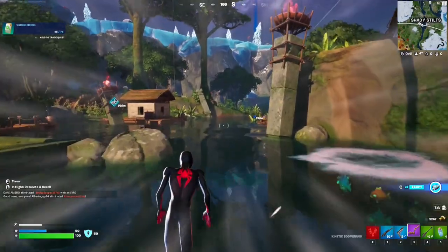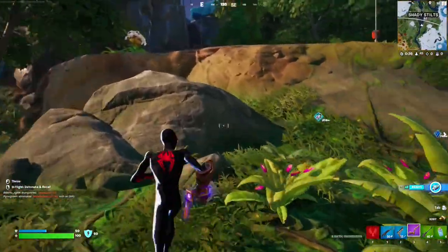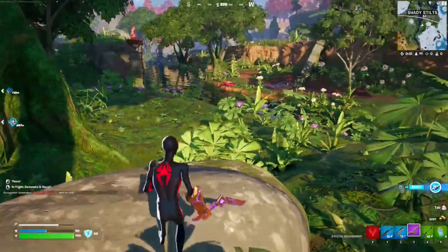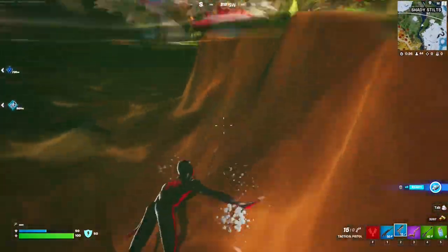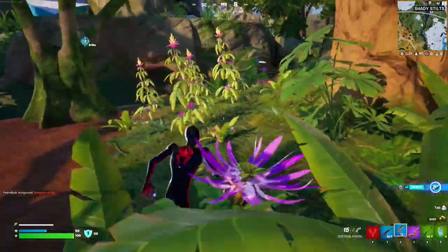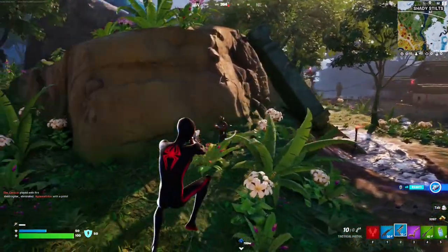For this Week 8 seasonal quest, you have to deal damage to opponents using pistols. Find any pistol and just look for opponents to deal damage to. I just spotted a bot running here — there he is. I have my pistol ready and we're going to go say hello.